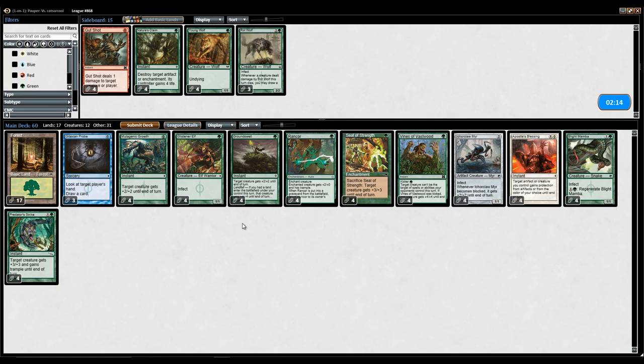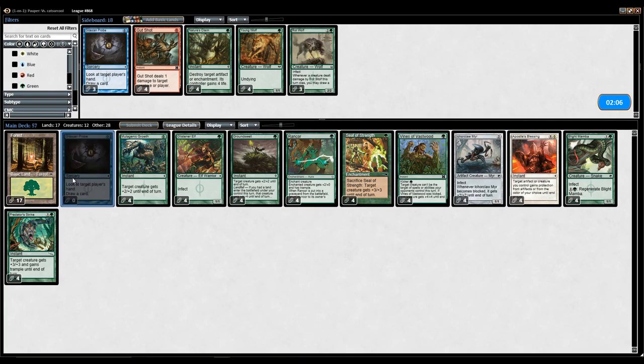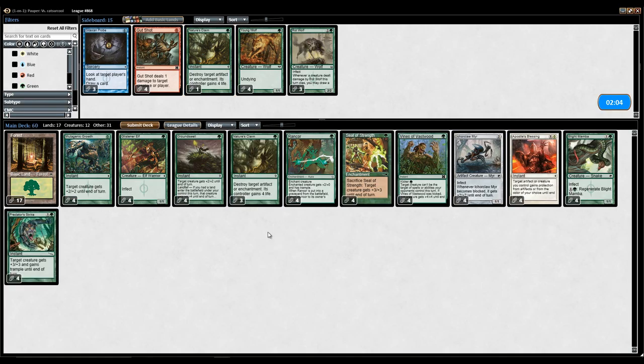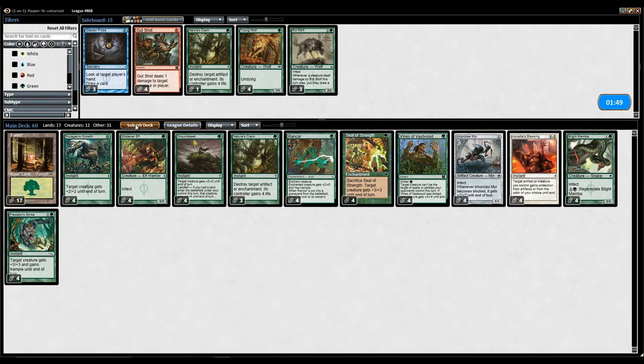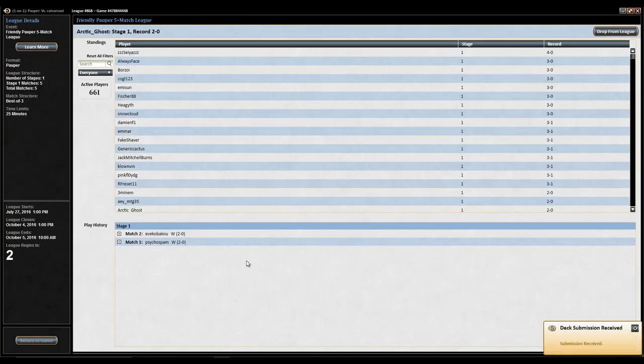I don't really see a reason to change all that much in the sideboard. The problem with Nature's Claim is that the only thing I can kill is Eidolon of the Great Revel. I could kill my own creature — that gains me 4. But there's really nothing else to take out. Is my opponent going to leave in Curse of the Pierced Heart? Then I can bring in 4 Nature's Claim, but until then I'll just leave in the other Predator Strike.